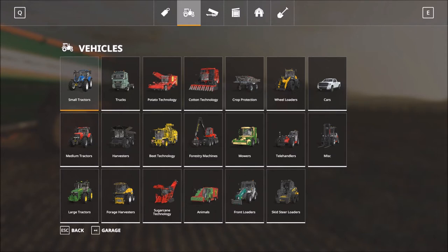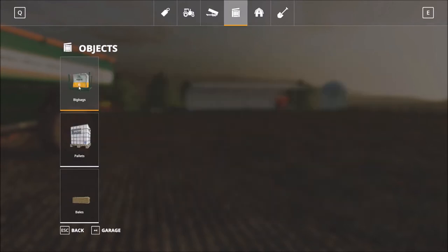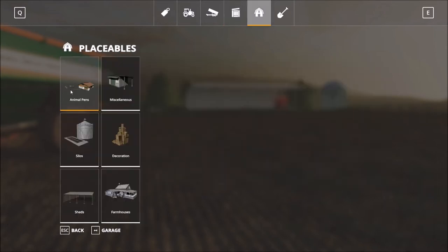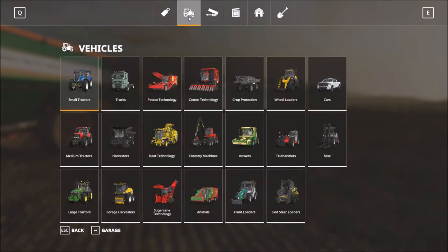The shop will give you a lot of equipment, which can be foreign if you've never worked on a farm. You've got all your attachments, pallets where you can buy fertilizer, herbicides, seeds, and placeables like buildings and sheds. Don't touch landscaping for now — stay away from it, you'll ruin your game if you haven't played before. Maybe try it later once you know what you're doing.